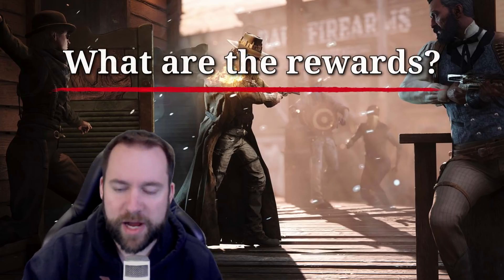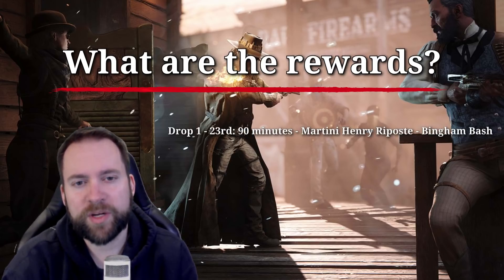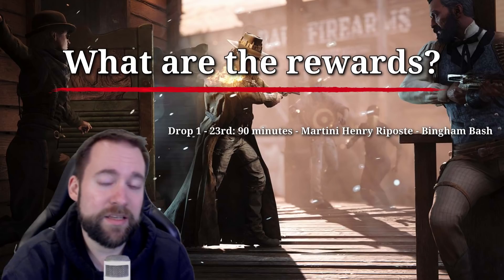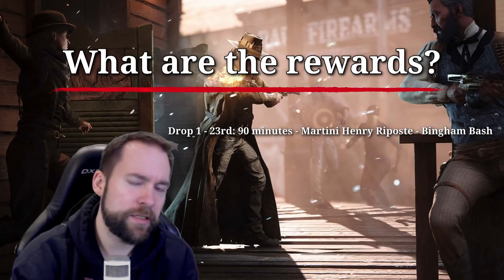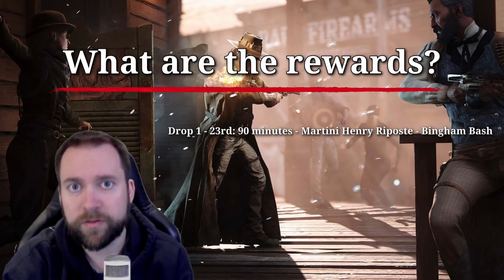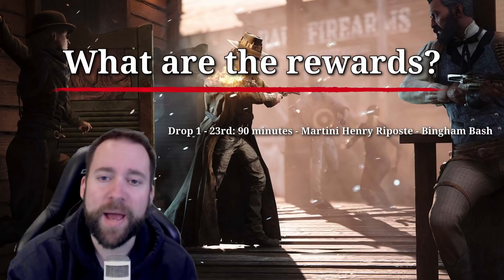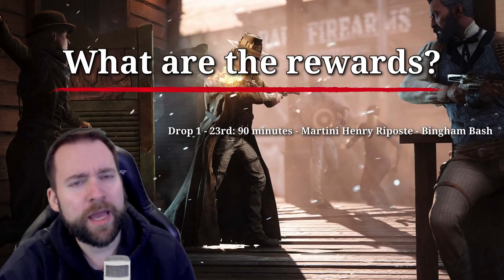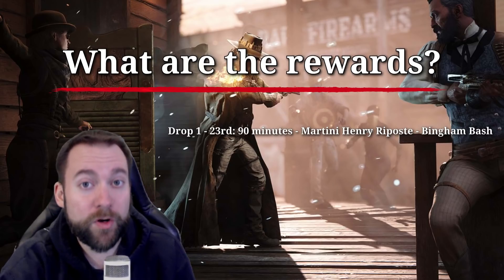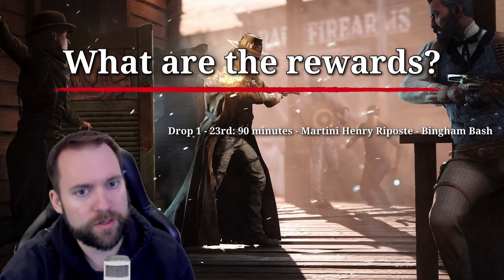The first day, drop one — the 23rd — you have to watch 90 minutes total. You can watch 30 minutes and then 60 minutes later; Twitch tracks that. You get a Martini Henry Riposte, the Bingham Bash — the copper one. It's the Martini Henry Riposte that we already had in the first Twitch drop event ages ago, so it's nice that it's back because it looks awesome.